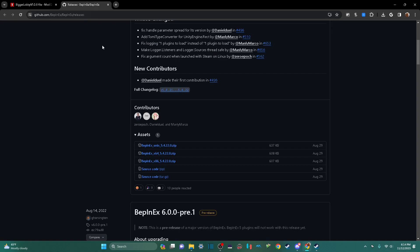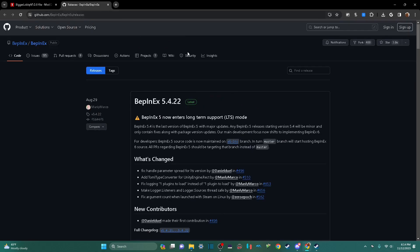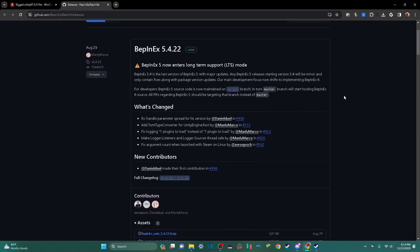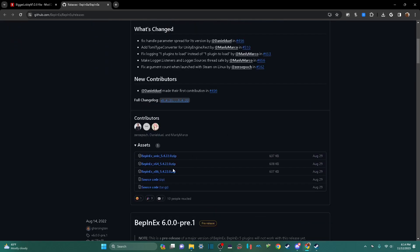Then you're going to want to go to BepInEx, which will also be in the description. I'm going to go to the latest one, which right now is 5.4.22. Click the download — it'll be up here when it's done.